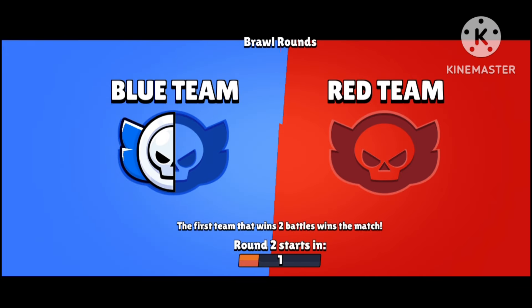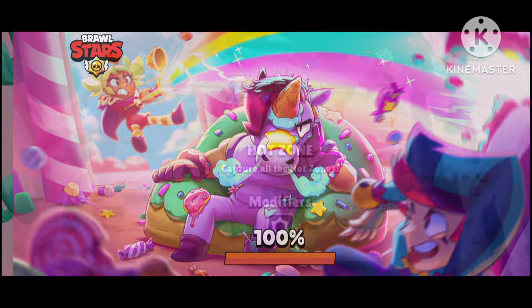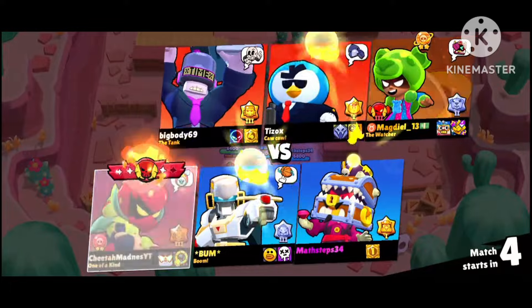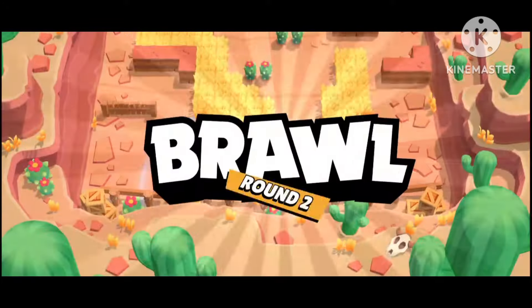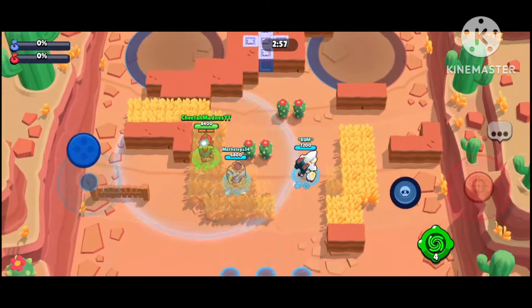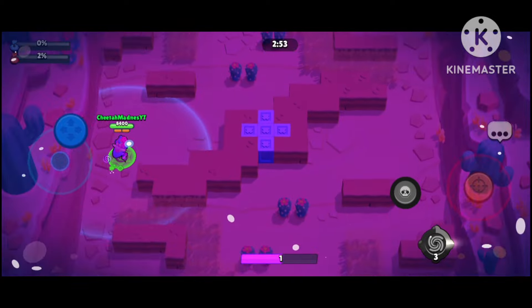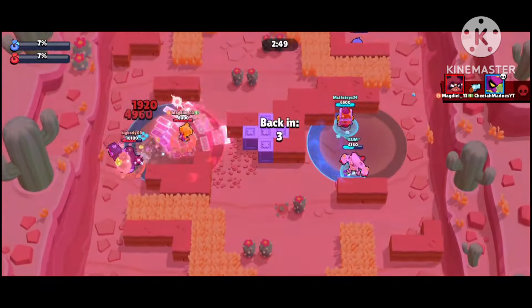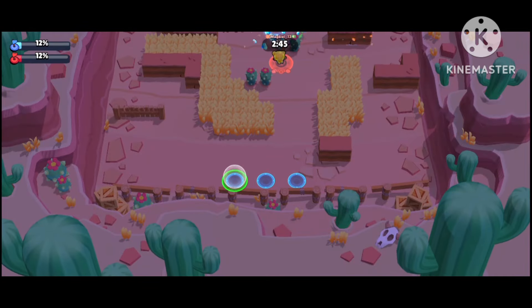Lily is just so insane but I need to take advantage of those gadgets — I keep lagging on them. I probably only used like two last game and I still had two more. I gotta use them all. I have that in mind — I'm gonna use one right now and try. Nita's right here.